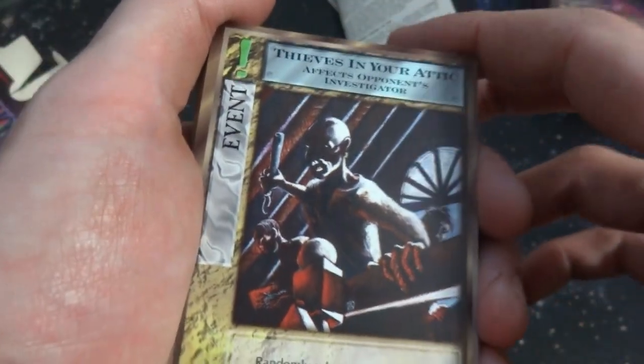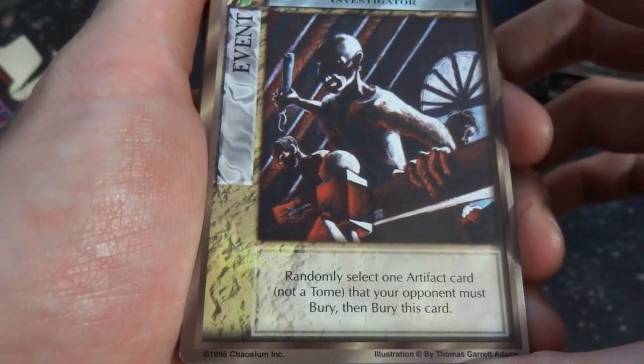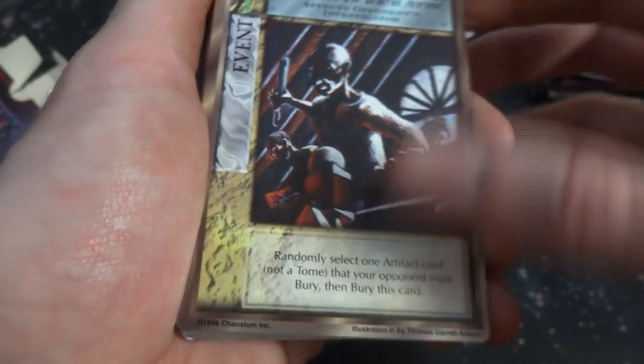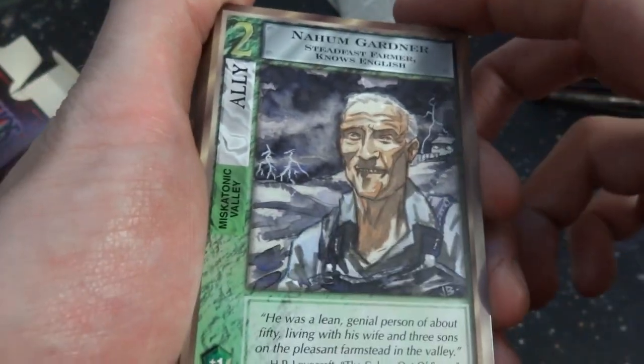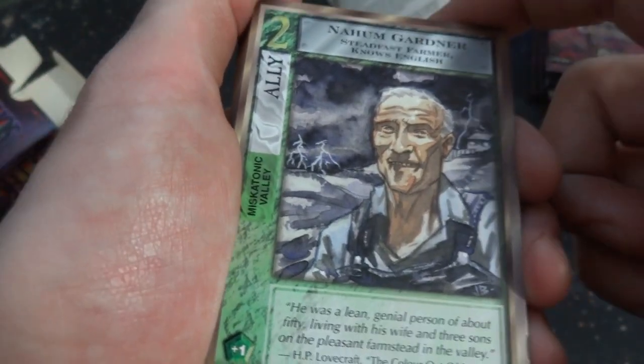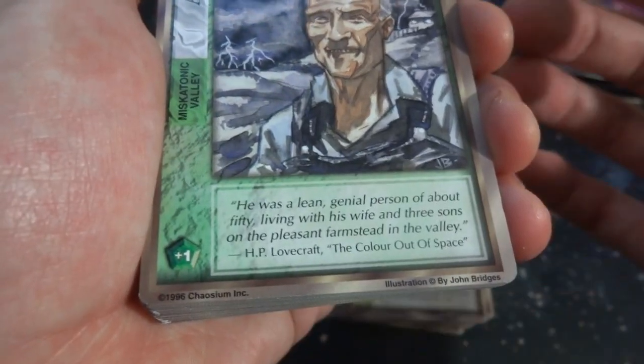Got a pack of rat things coming right at you — you see a dead body in the background, a corpse, and they're just eating it, coming out from the woodworks. Creepy — monster right there. Thieves in Your Attic — they're living in an attic. It's an event — randomly select one artifact card, not a tome, that your opponent must bury, then bury this card. Got a Nungam Gardener — he's a gardener, knows English. Got the lightning in the background. What is he doing outside? Nice water collage by John Bridges.